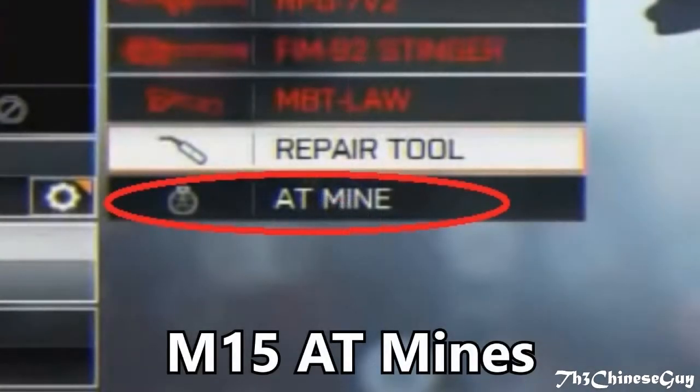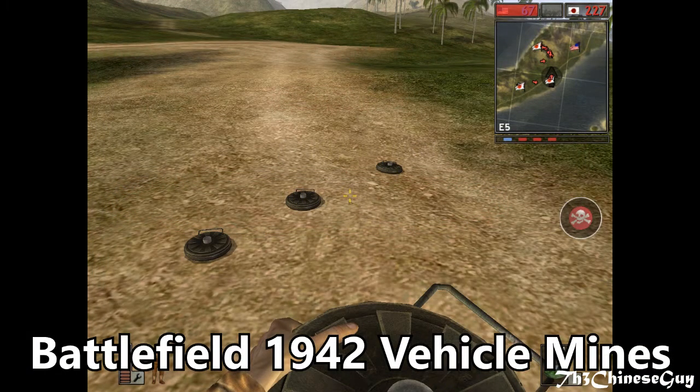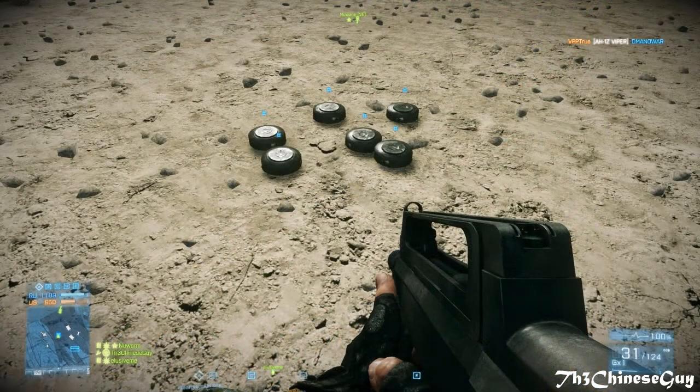Another confirmed gadget is the M15 mines. They seem to look and operate the same as in Battlefield 3. Vehicle mines can date back to old Battlefield games such as Battlefield 1942. You plant them on the ground in an area where you know enemy vehicles will drive by.